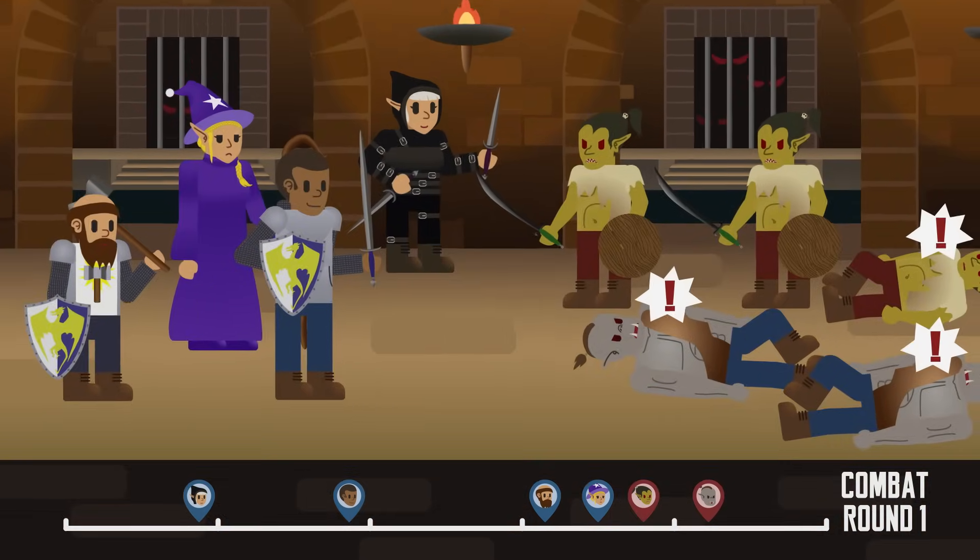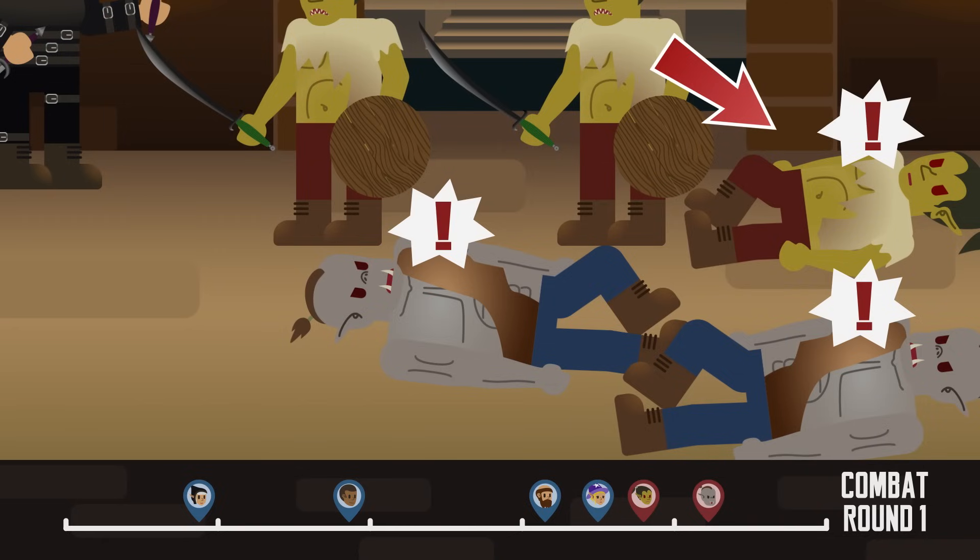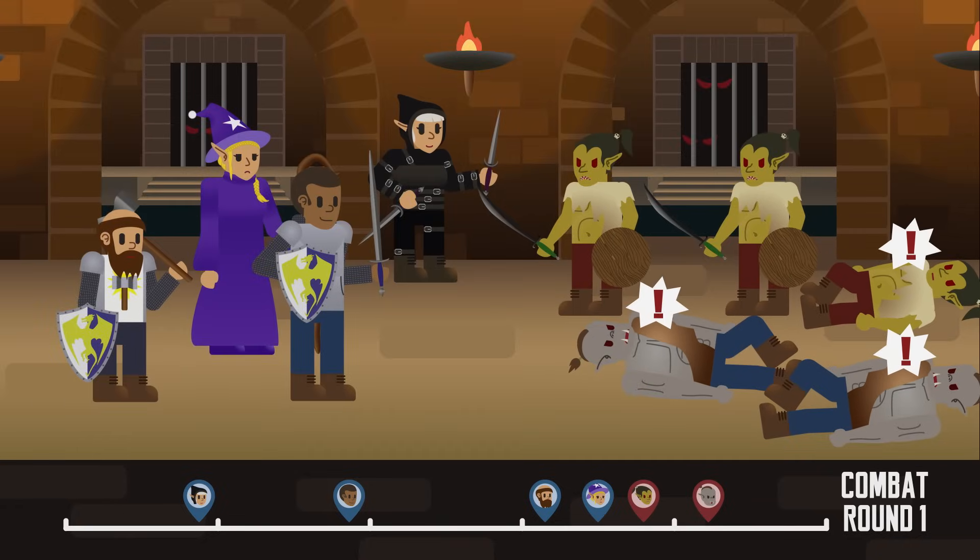One more thing about initiative: if a combatant is surprised, like this dozing goblin and orcs, then they can't move or act on their first turn. They can't even take their reaction until the end of their first turn. Now that we know our turn order, let's have our first round of combat.